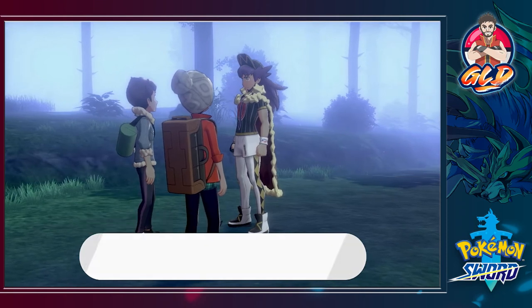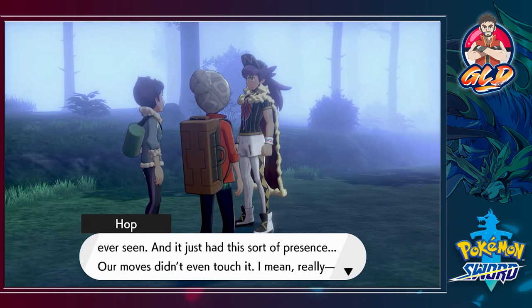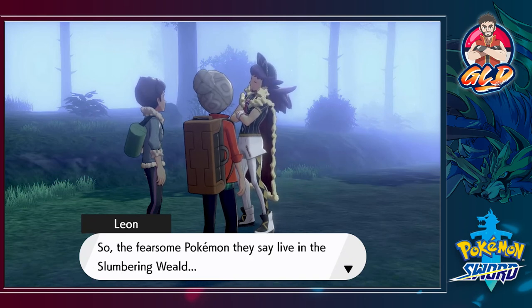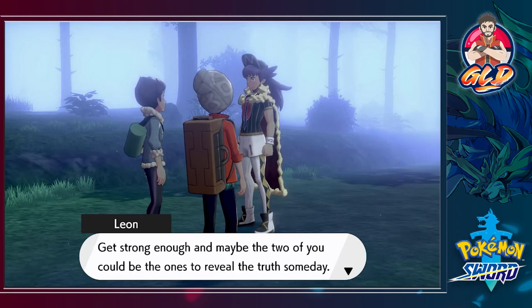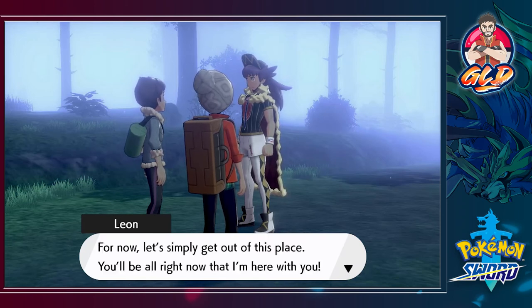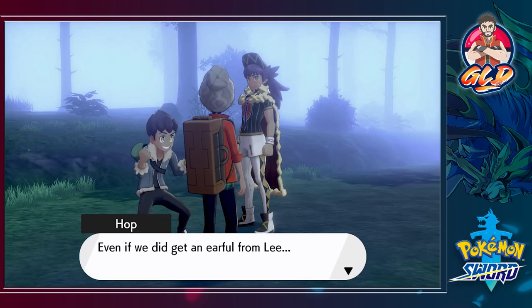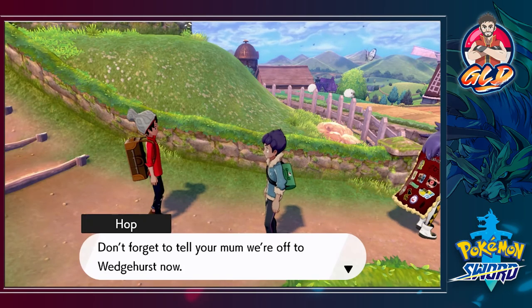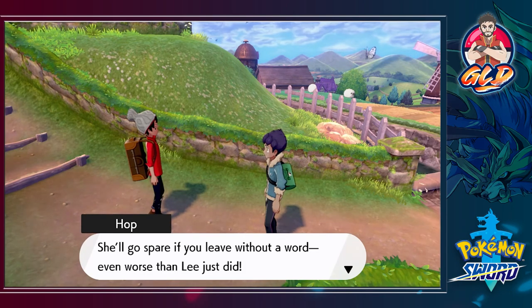Leon asks what we're talking about — 'attacked by some mad Pokemon?' Hop explains it seemed stronger than any Pokemon he'd ever seen, with a real presence to it. Our moves didn't even touch it — they seemed to pass right through it. Leon says: 'So the fearsome Pokemon they say live in the Slumbering Weald — are they actually illusions or something? Get strong enough and maybe you could be the ones to reveal the truth someday.' He says it took courage to come here and we did good. Hop says this will make a fine first page in the tale of his legend, and now we're back home.